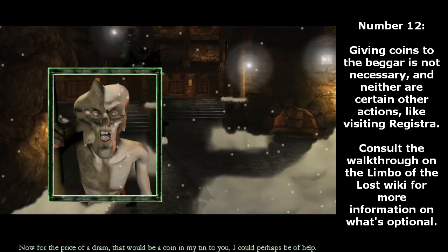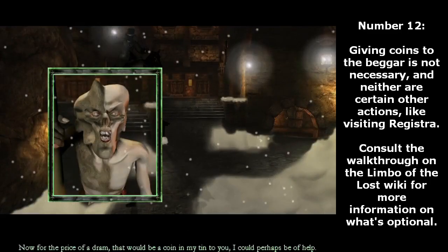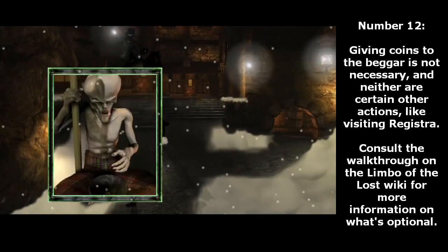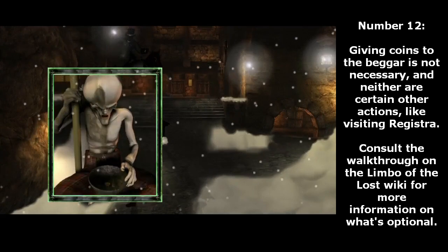Number 12. Giving coins to the beggar is not necessary, and neither are certain other actions, like visiting the registrar. Consult the walkthrough on the Limbo of the Lost Wiki for more information on what's optional.